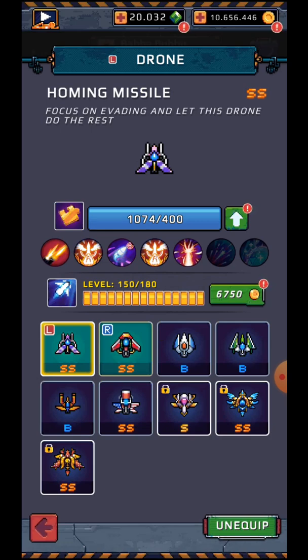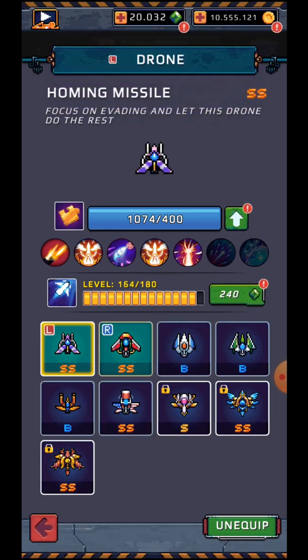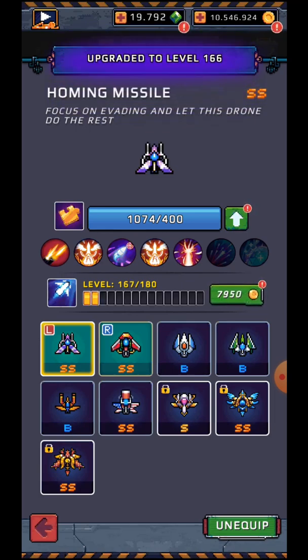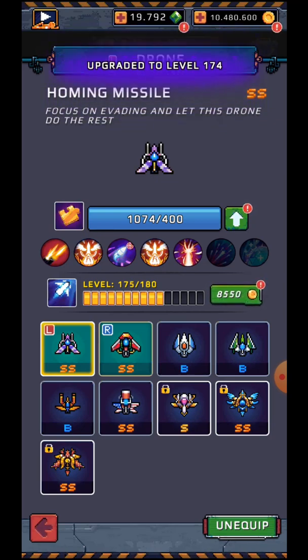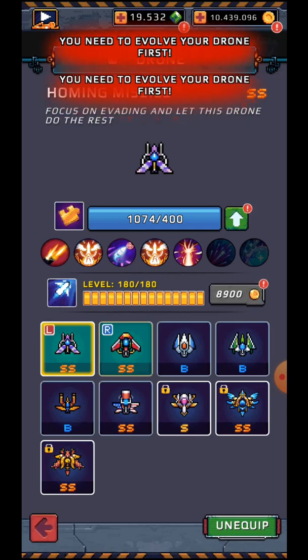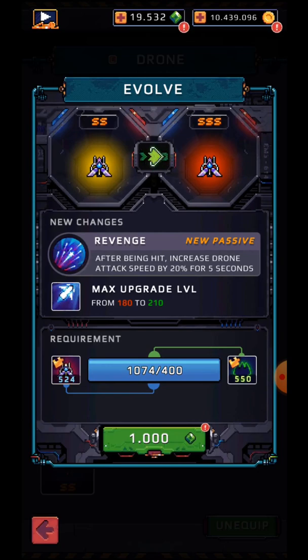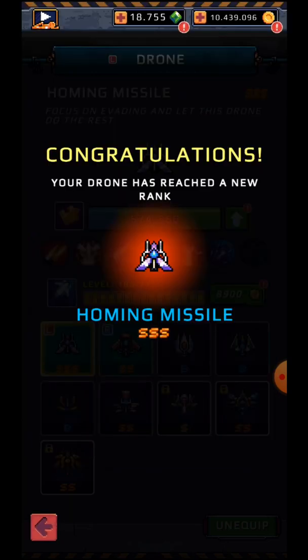All right, starting with homing missile. Let's go — coins are accumulating and costing 240. Okay, we are at level 180, costing 260 gems.